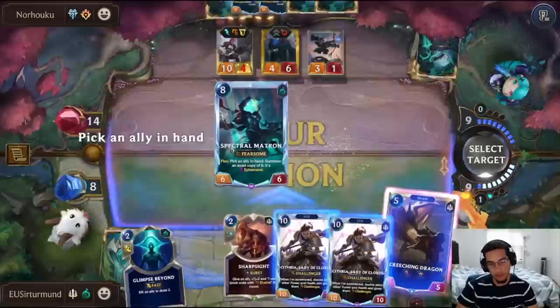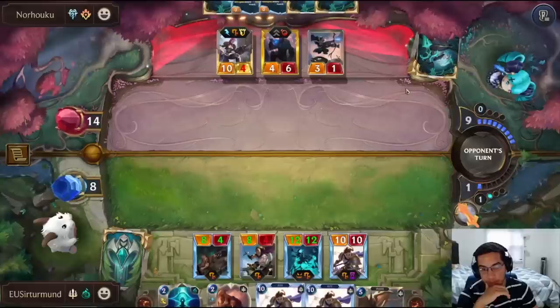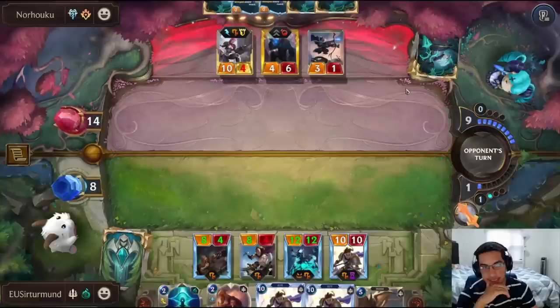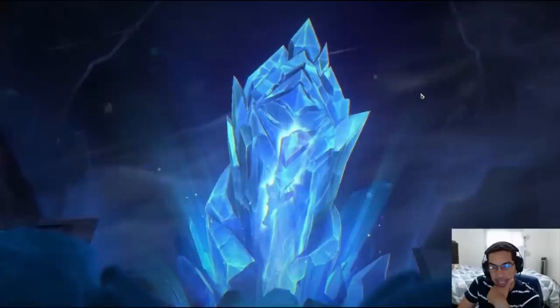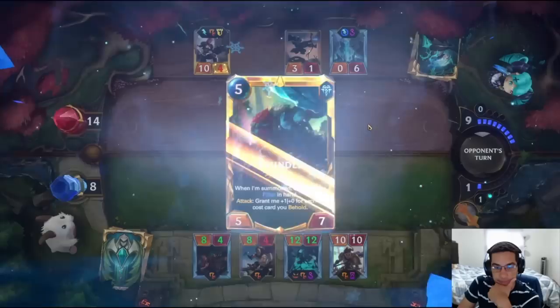So we're going to go for it, and if they have it, they have it. We can kill Vi and everything else. We don't have Lux just yet. Even if we pull everything, the Matron is only 12 — we're putting it at 14. We go ahead and double up their Trundle. That's their second Trundle, by the way, which means there was no Beronyce and Ice here.